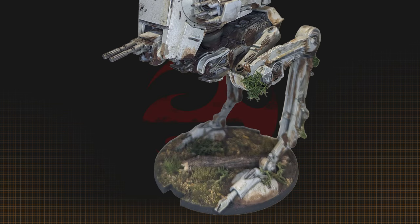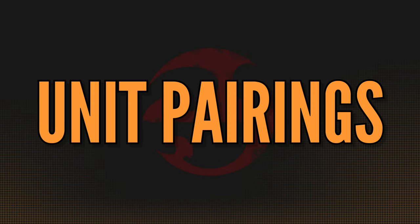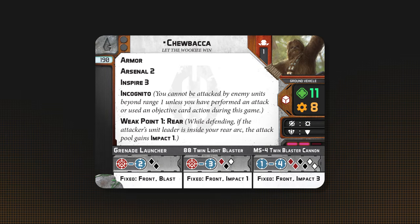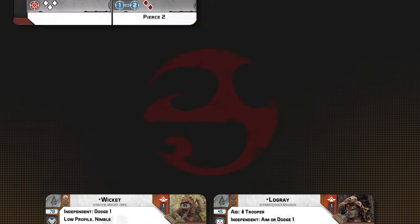Use his large base to block line of sight for your more important units while they move up. Since he's limited to Bright Tree only, your choices are Ewoks, Ewoks, Ewoks, and maybe a human or two.